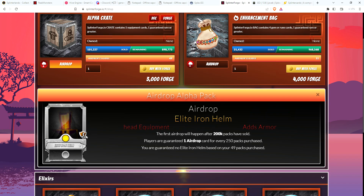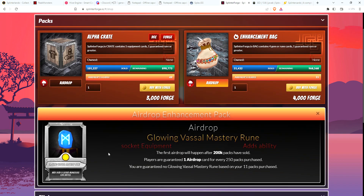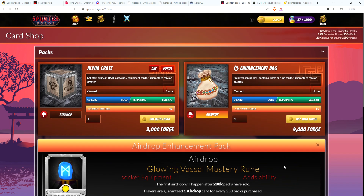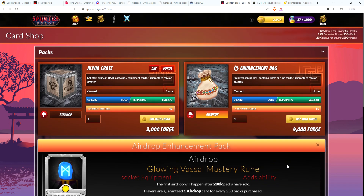Once this helm comes out as an airdrop, helms will then become available in crates. Enhancement bags - same thing: once they reach 200,000 you'll get an airdrop. This rune allows you to play 5 extra monsters per battle, but we need 200,000 bags sold and they've only sold 31,000. We really need a lot of people buying bags, otherwise we're never going to get to this airdrop. But once we do, it'll be really exciting to play extra monsters and get an army going against the boss.